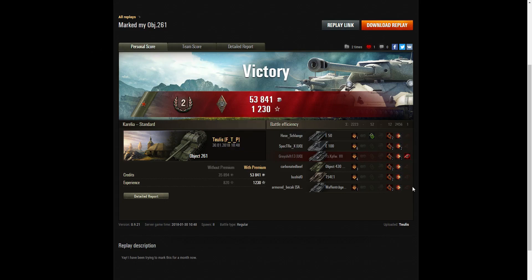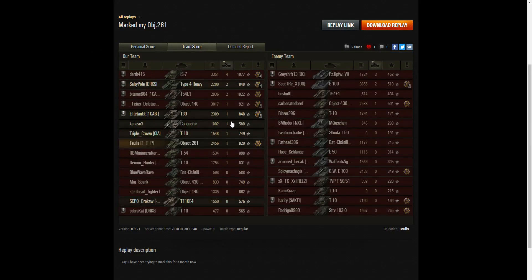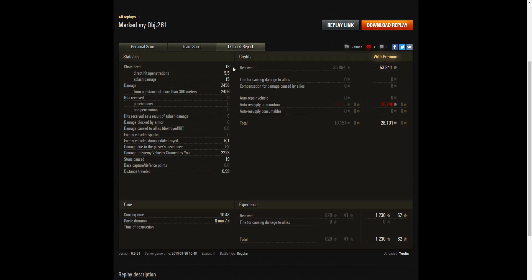When it came to team score, he was fourth on damage with 2,456 hit points, joint third with one kill, and 820 base XP. He fired 13 rounds, got five direct hits, five penetrations, and 15 splashes. He got more splashes than rounds fired because when firing into the northeast corner he was hitting at least five tanks with every shot, multiplying the number of splash hits. Total damage was 2,456 hit points, all at more than 300 meters.